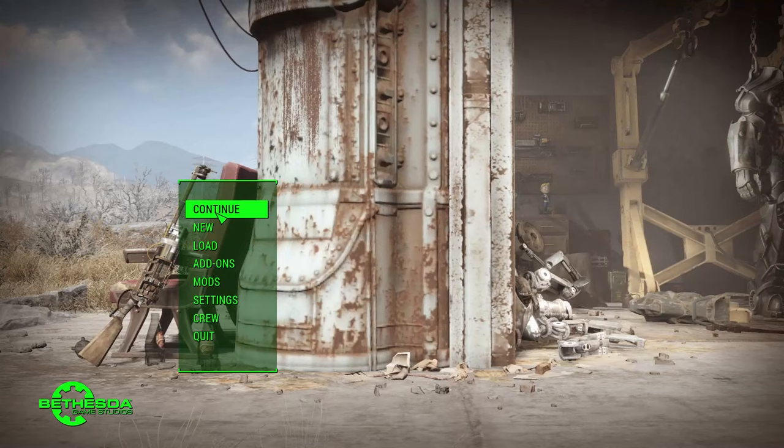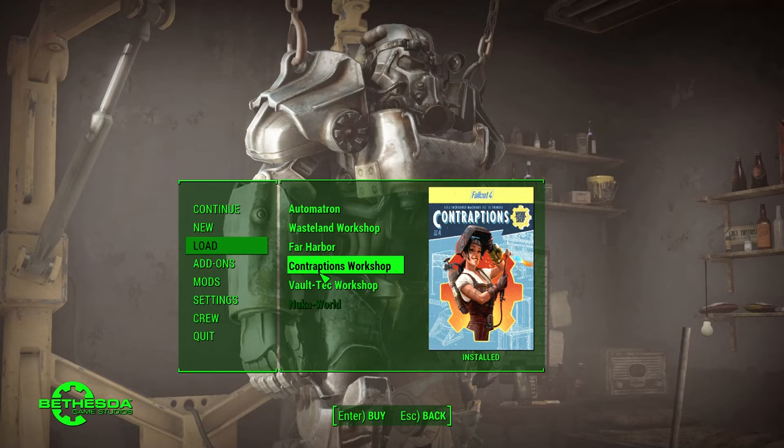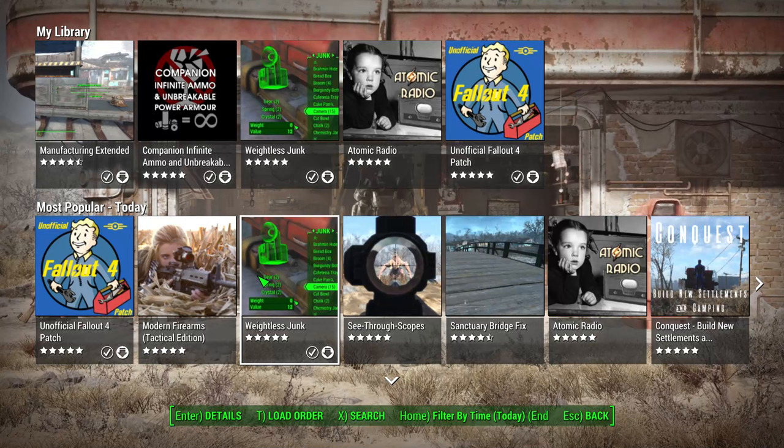To do this you're going to need the add-on Contraptions Workshop, which you can buy as a DLC using the Season Pass or on its own. You're also going to need a mod called Manufacturing Extended.